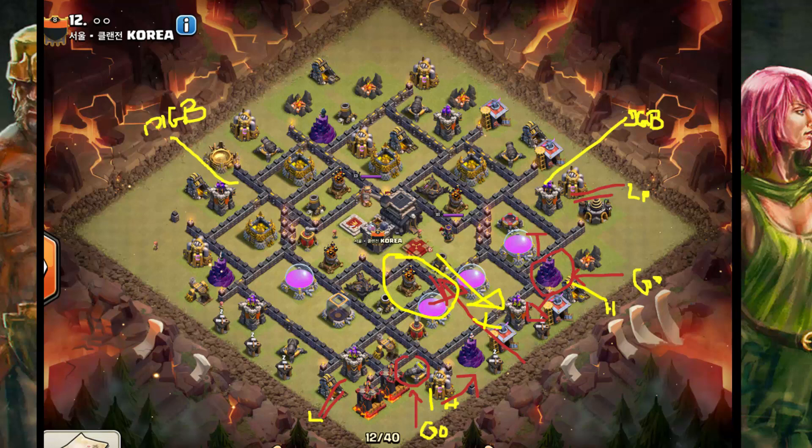So essentially we're going to try and get all of this. I'm going to have two jumps, a rage and a heal for this core, and a rage for the queen. Then I'll have forty loons for all of this. Yeah, I agree with the basic concept of taking and holding the middle and basically sniping — doing snipe action on the edge because the defenses are so spread from the mid.